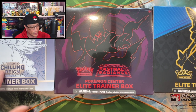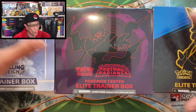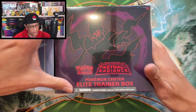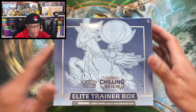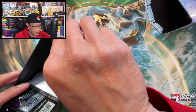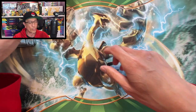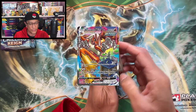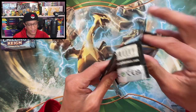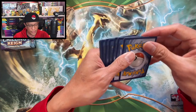Here we go — we got Chilling Reign, Astral Radiance, and Crown Zenith to open today on the hunt for those top chase cards. Let's start with Chilling Reign. You got your code card right there — good luck with that code. Booster packs, let's get it! So what is the top chase card in Chilling Reign?